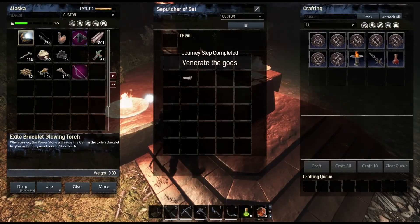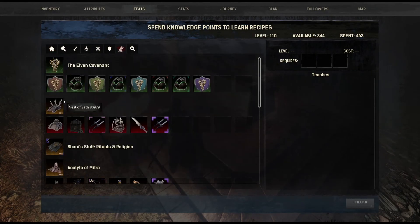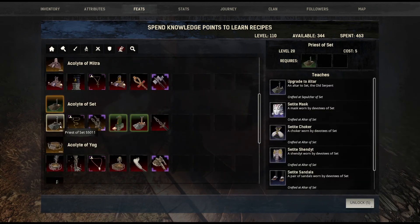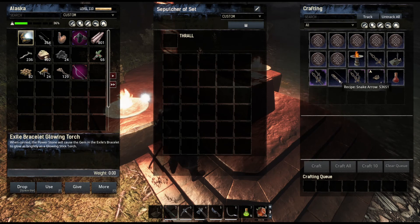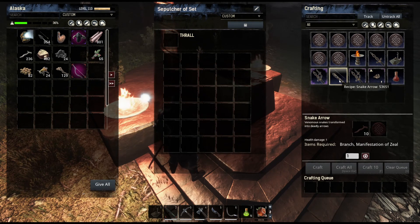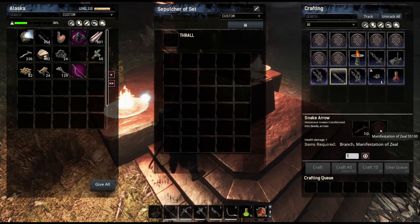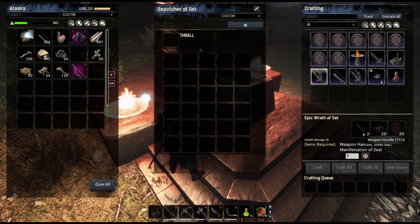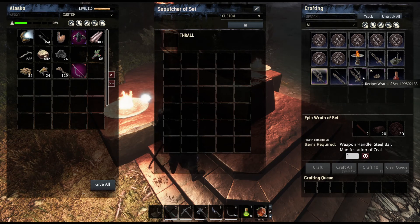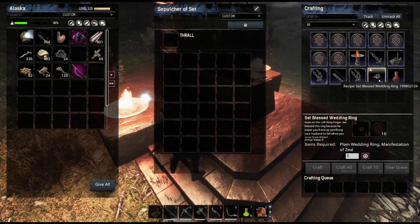There we go - we'll figure the rest of it out later. So we need to make the arrows - that's what we're here for. We got all that unlocked. These snake arrows - they put poison dots on and they take manifestations of zeal. So we need to make those. It's been a while since I used these. Set blessed wedding ring - goes to left hand finger set because supposedly you end up sacrificing your husband to Set when you get tired of him.